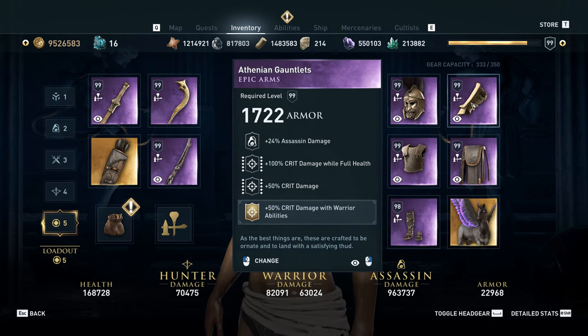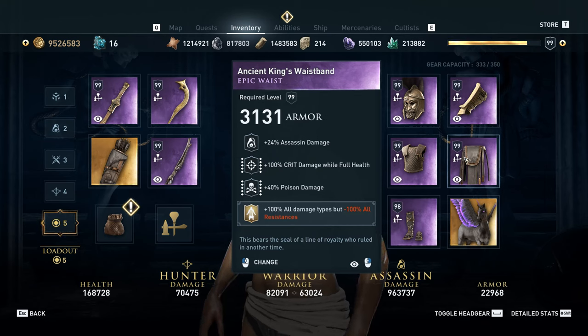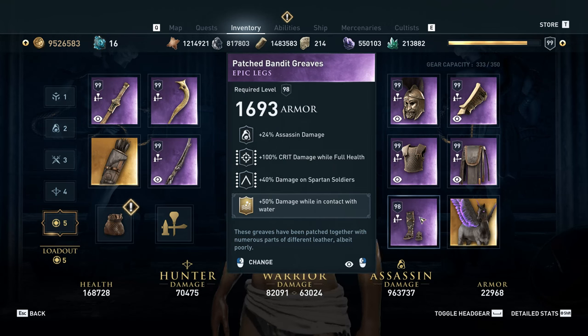We've done that to help maximize our damage. A lot of this stuff is identical. The big changes are the torso, where we've replaced all damage with poison damage. The waist, where we have switched to a poison damage item from the 50% crit damage item we were using before. This maximizes our damage and gives us space to move 100% all damage types from the boots to the waist. For the boots, we're using damage on Spartan soldiers instead of fire damage, and we're using damage while in contact with water. We're not sure if damage on Spartan soldiers actually works, but we're assuming that it does for the purposes of this run.